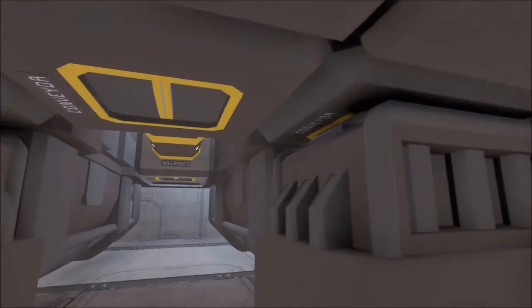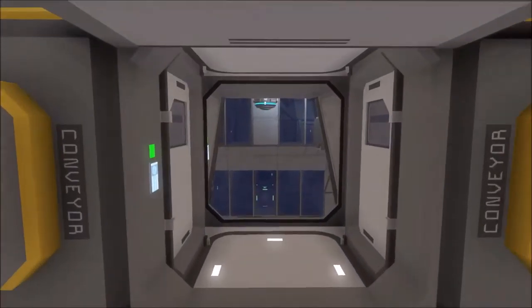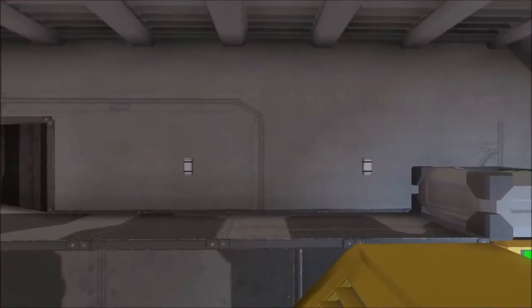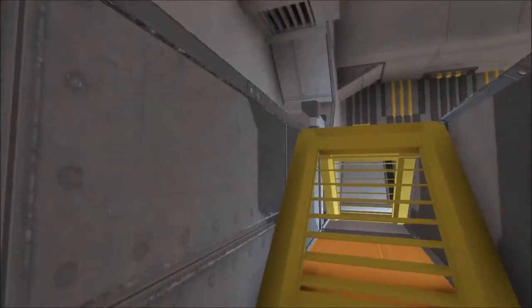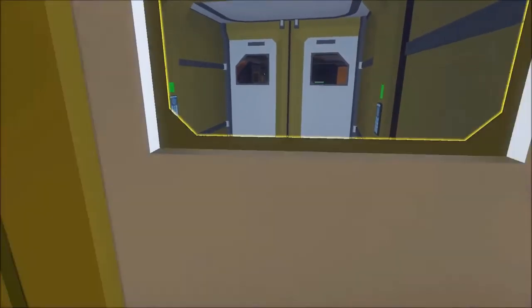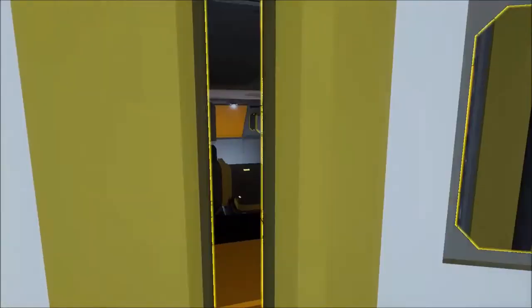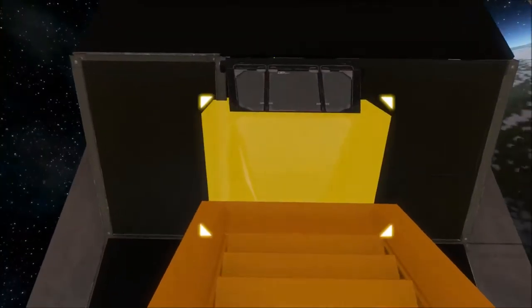We also have some landing gears for securing any ships, as well as another door which leads to some batteries, refineries, and assemblers — so this would be the production center. Very cool. I like these walkways; you could have a ship parked right here and be able to get access underneath it to repair it.